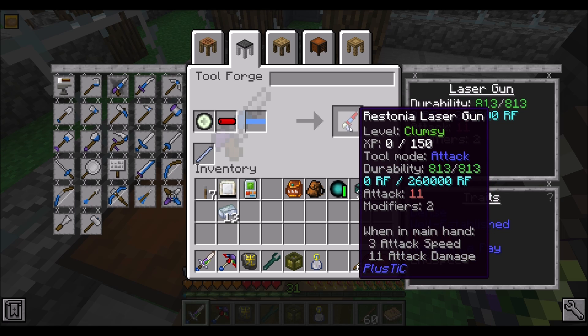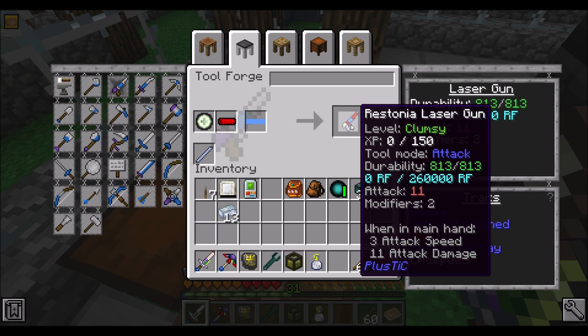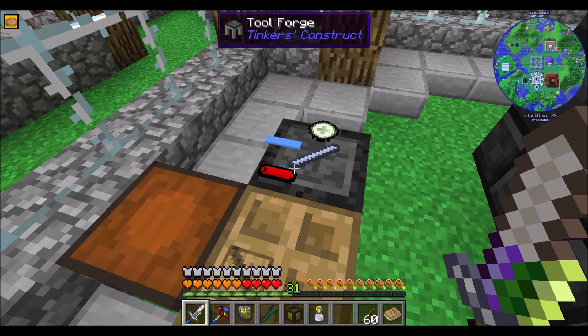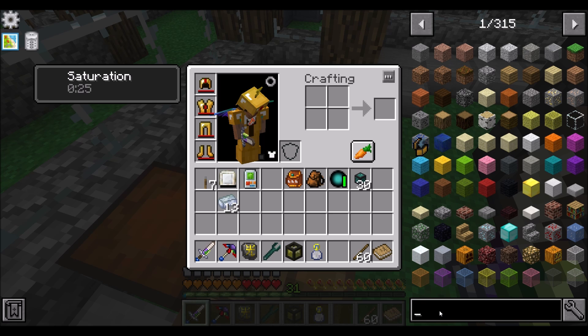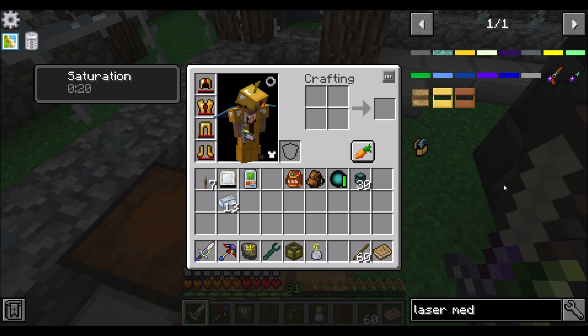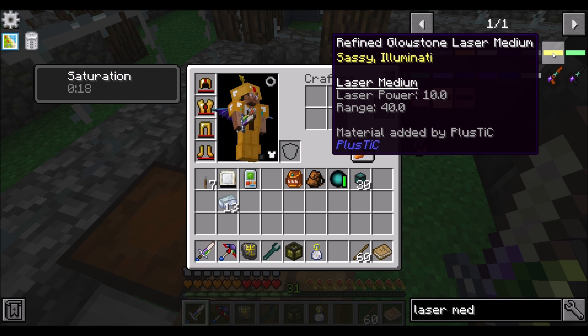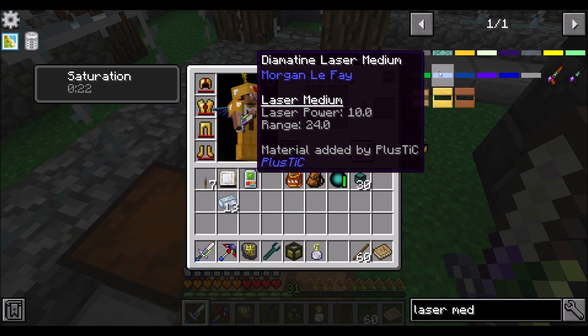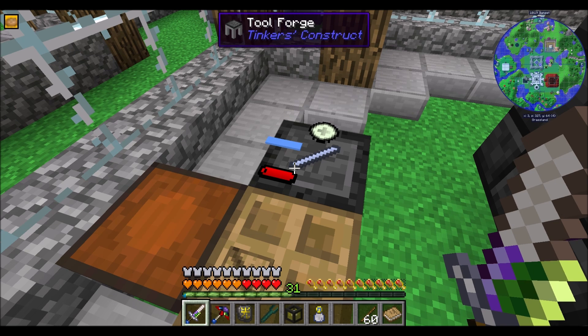There's a laser gun that's going to have laser power 10, range 24. That's pretty good. I didn't really look at those ranges too much. So that range was 40 on the glowstone one - refined glowstone was 40.